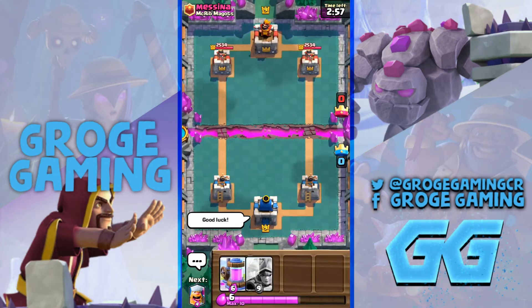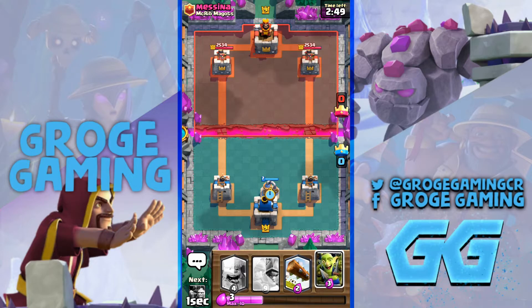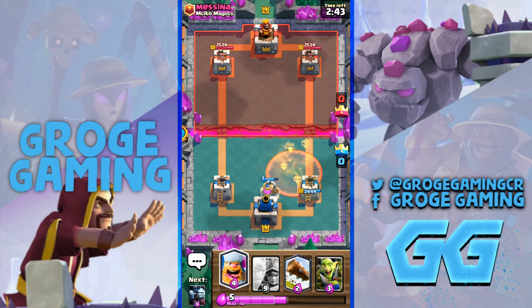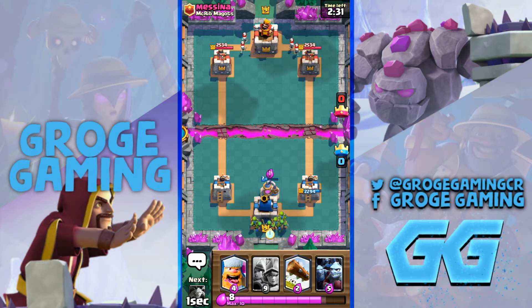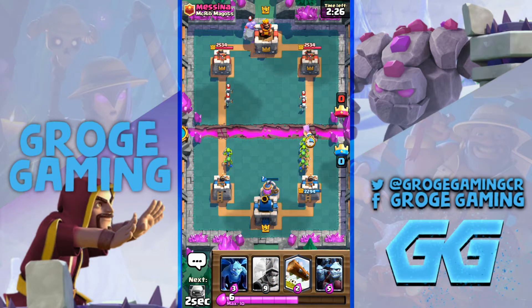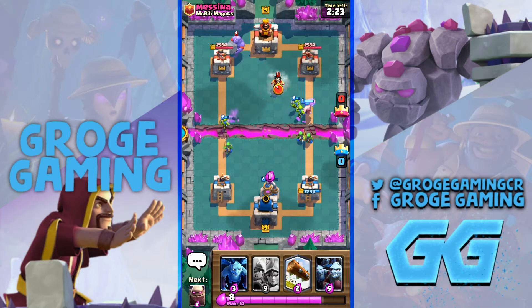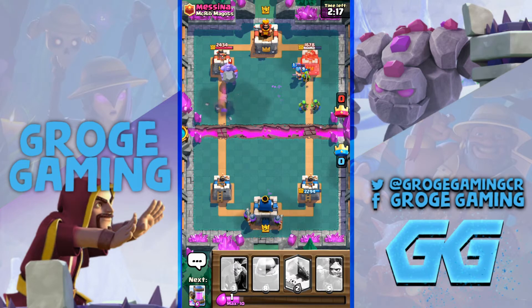Good luck. I'm going to pump up straight away and try not to take too much damage. Well played. Supercell's matching me up with the hard counters here — we had Pekka Inferno and then Lava Loon Inferno. Pretty crazy stuff. Who knows what's going to happen here, but we're just testing stuff out. We're going to get a decent amount of damage on that right-hand side.